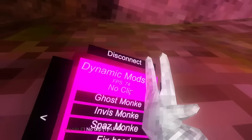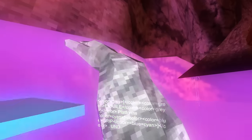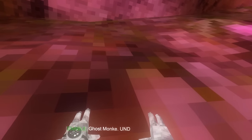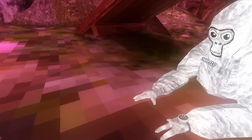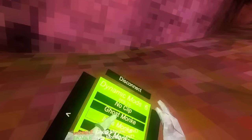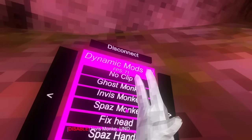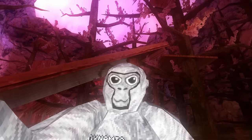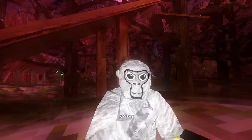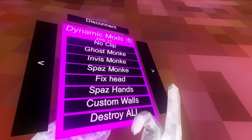Normal arms just gives you your normal arms back. No clip - if I turn on platforms with this I can go under the map. Ghost monkey is not toggle yet, I'm working on toggle, but it doesn't show your finger which is nice. Invis monkey - also not toggle, you have to hold it down. Spaz monkey spazzes you a lot.